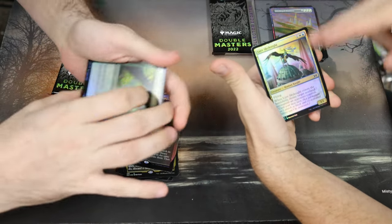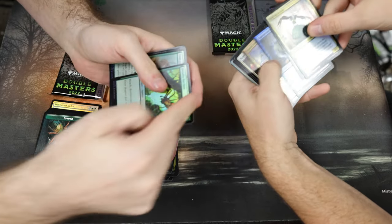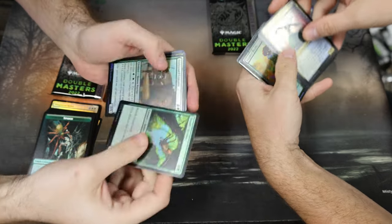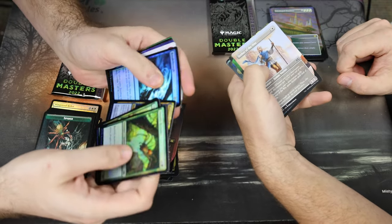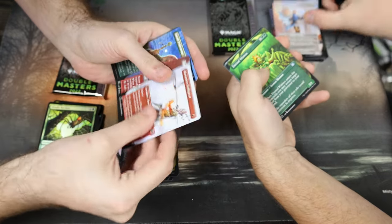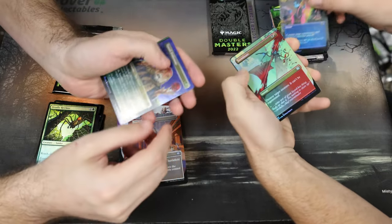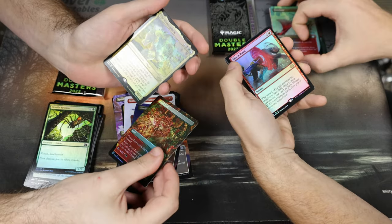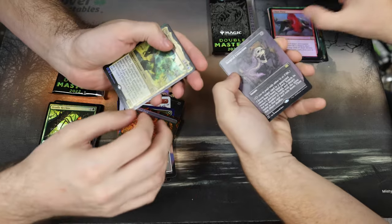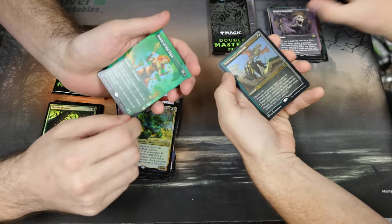I need like a half-cut Imperial Seal. Ulamog textured foil — nice! Seeker of the Way, Breakthrough, Monastery Swiftspear, Boros Charm, Spell Pierce, Pride Mage again — a lot of Pride Mages. Terminate, Temur Sabertooth, Gruul Turf, Chaos Warp, the Mimeoplasm, Surgical Extraction, Oracle of Mul Daya — nice. Dromoka's Command.